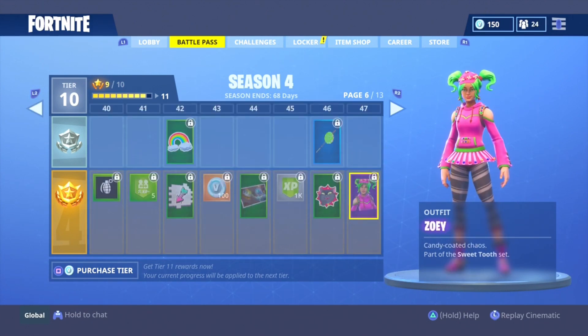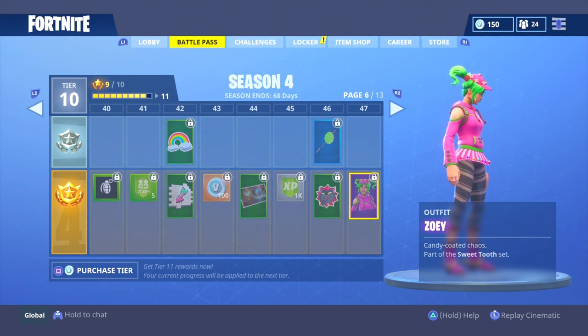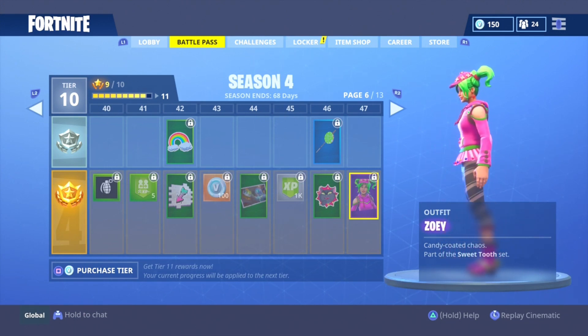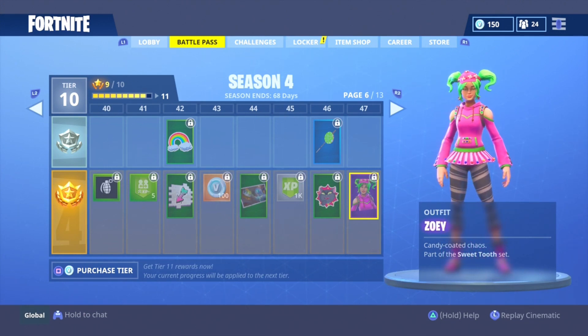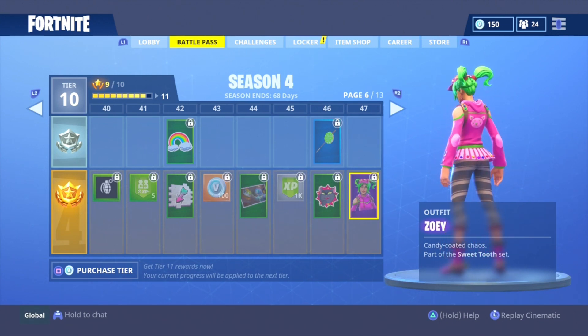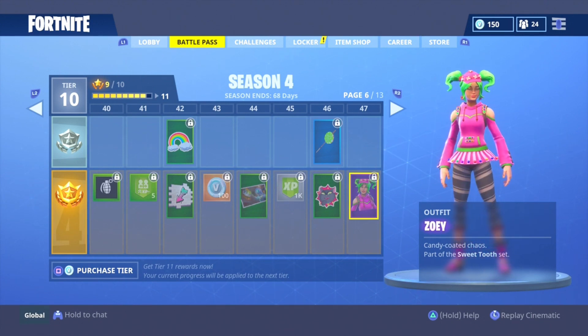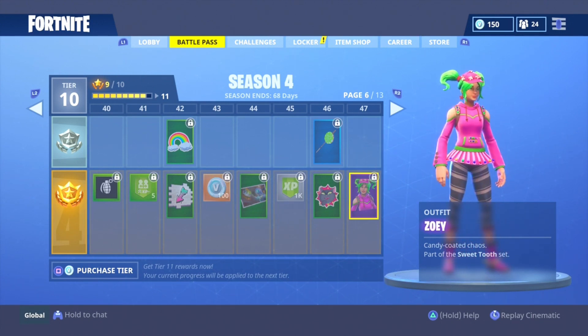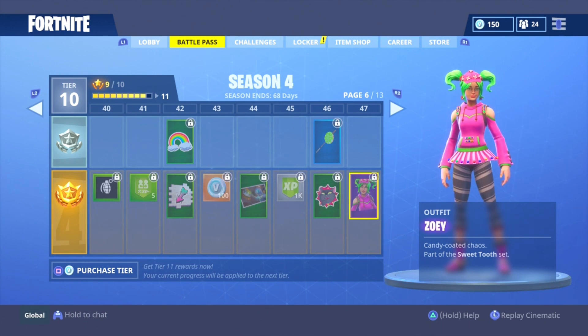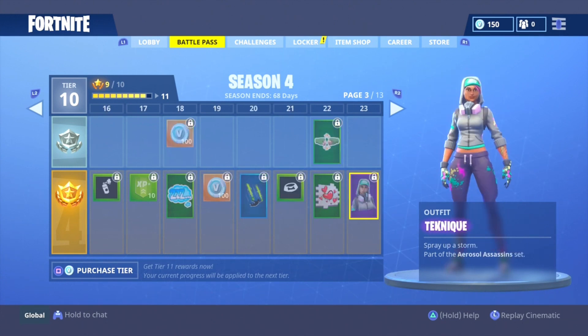Next up we have Zoe — this is a candy-themed skin, all pink. I don't really like this skin at all. The only reason I put this above the Battle Hawk was because the Battle Hawk is really basic and looks like a default skin. The Zoe skin does have its own back bling that you unlock later on, and there's a pickaxe you can also get, and even the first glider in the battle pass looks like it matches the Zoe skin. But yeah, I don't like it at all — some of you may like it, but not me.